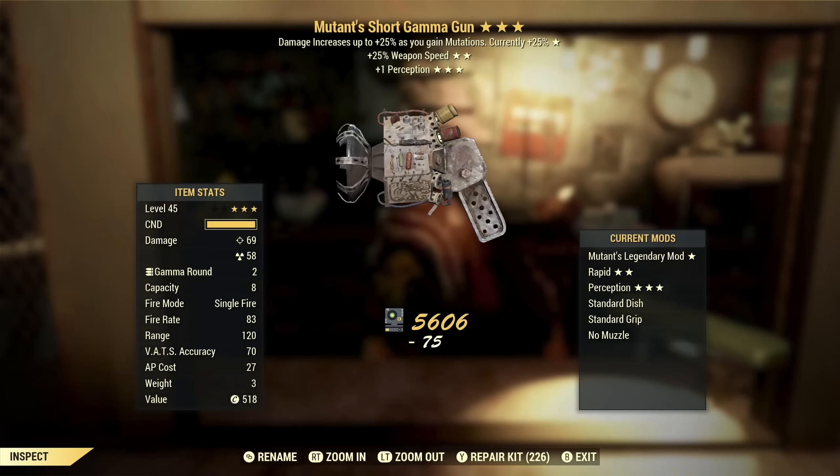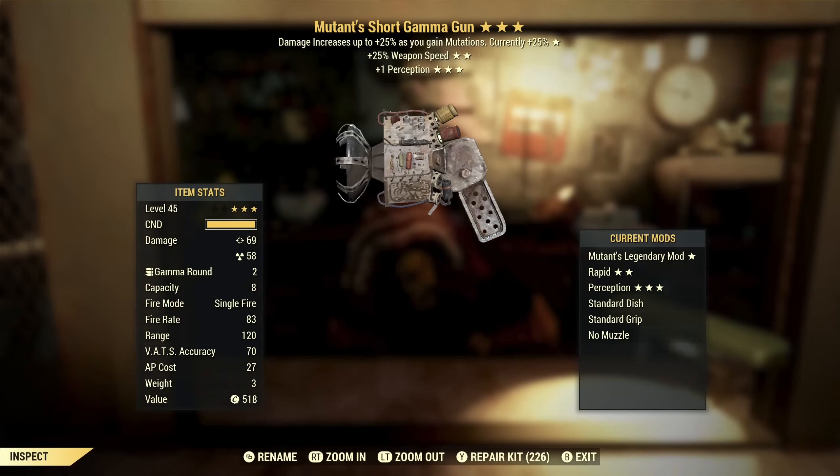Next up we've got a Mutant's Short Gamma Gun with weapon speed and perception. Mutants is a mid-tier effect, so you get a little bit of extra damage. Weapon speed — that's pretty good. If you do this as an automatic, the capacity is only 8, so faster speed just means you'll reload quicker. Perception I don't think is really that beneficial, but overall this isn't something I want to use.